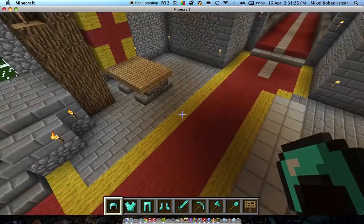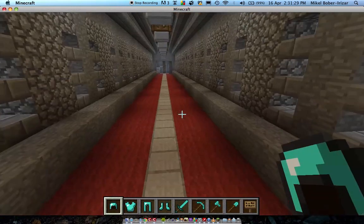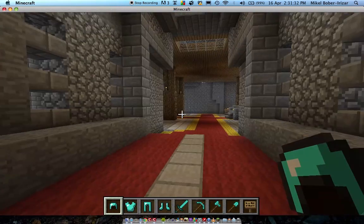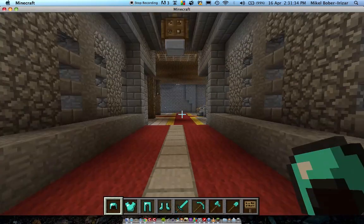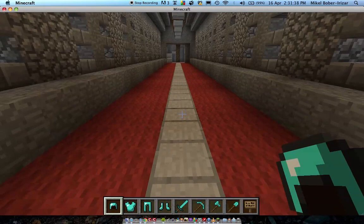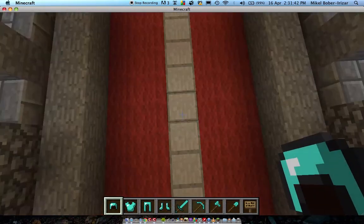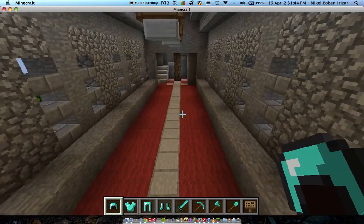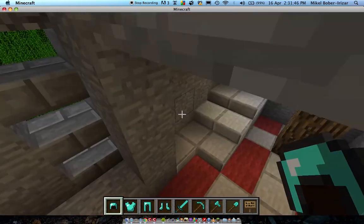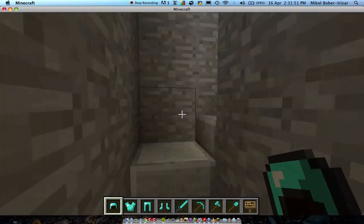Down here is the corridor where he was being chased by all those creepers. You can remember — down here — and it exploded. Look at this. And then at the end, the king went up this staircase.